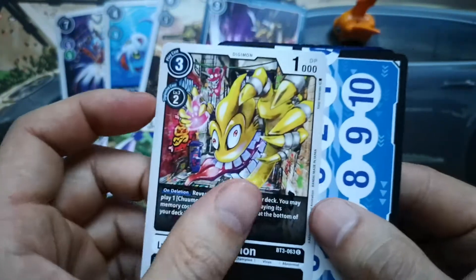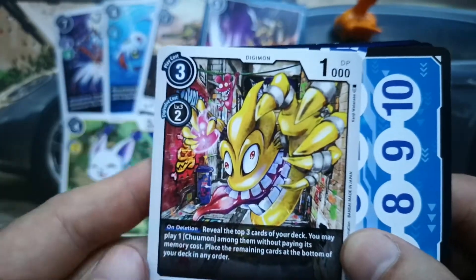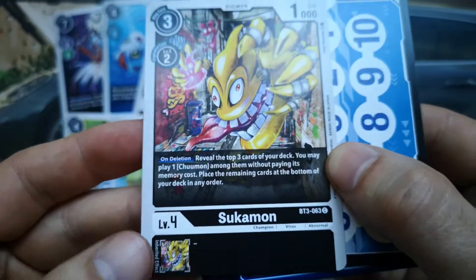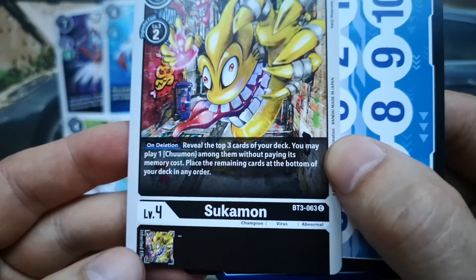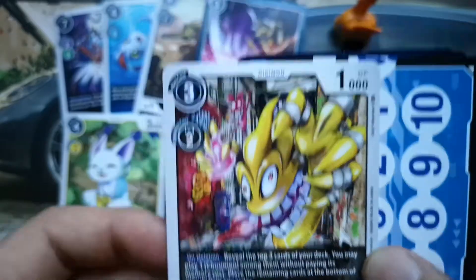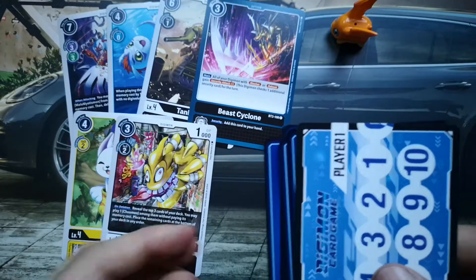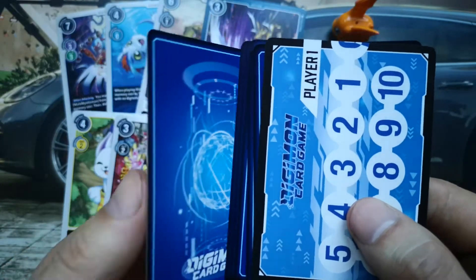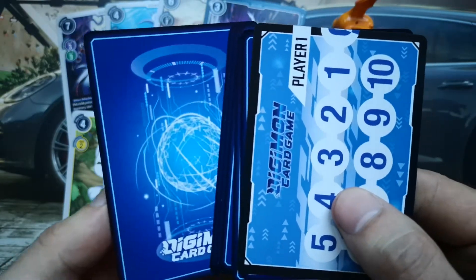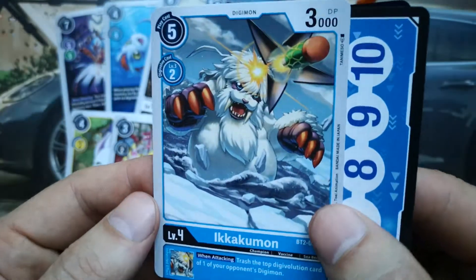Flipping the next card, which is Sukamon in their funky alley — 1000 DP Digimon for the black set, champion virus. Very happy to have another Sukamon. There are actually Platinum Sukamon Digimons, but I don't think they are in this booster box version, so maybe in future.